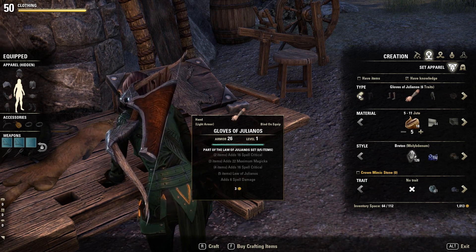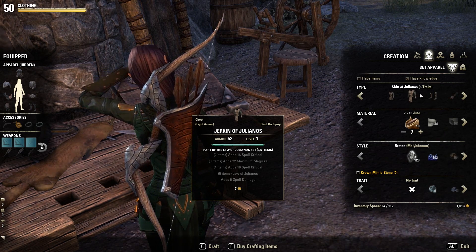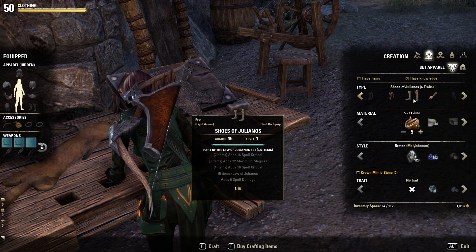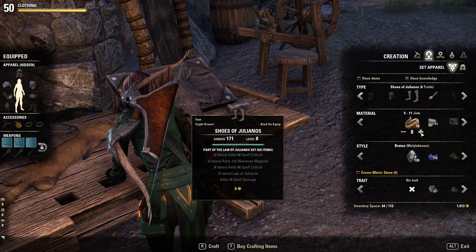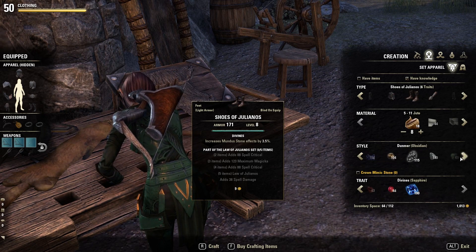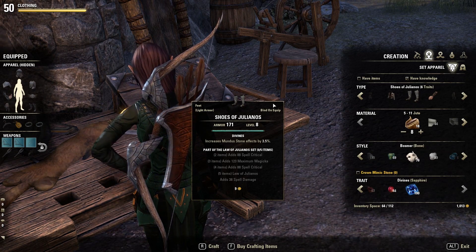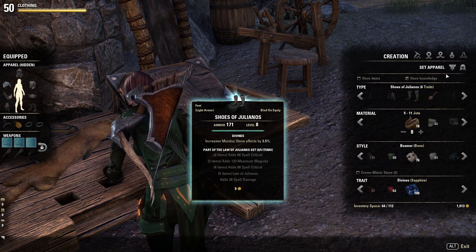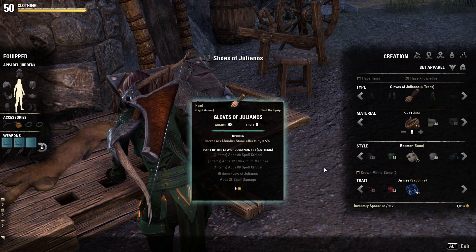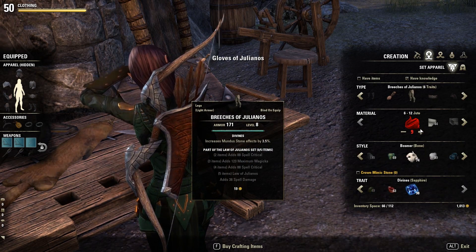So for now we are doing all light armor except for chest and helm, which are going to be heavy. I'm going to do shoes, gloves, and legs — let's just make those quickly with Divines. I'm going to go with Bosmer for all of it. Alright, shoes — I'm going to make them quickly without upgrading anything yet just so it goes a bit quicker, because these will stay the same. Gloves. Legs. Oh no, we've run out of jute.